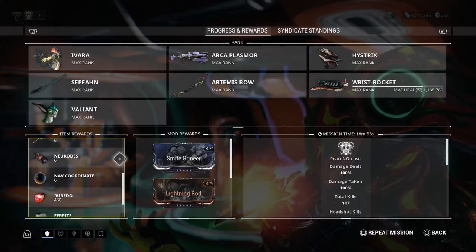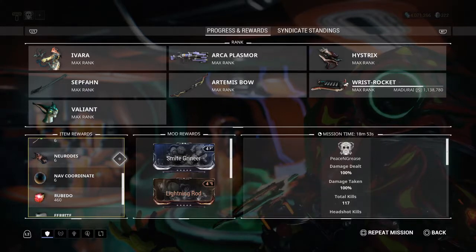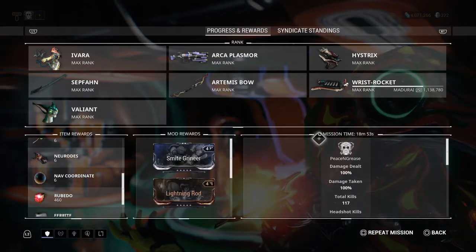Second, my Smeeta Kavat was being a bad kitty and refused to give me the drop buff the entire run. I was also not running a resource booster, which would have effectively doubled my drops. Any one of those factors changing would have dramatically increased my Neuroid count. So I don't consider six Neuroids to be a lot or a little — it's about average for Plato given the circumstances. Six Neuroids in less than 19 minutes is okay, and I honestly expect more from my Plato runs under better conditions.